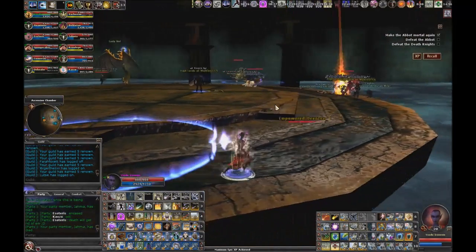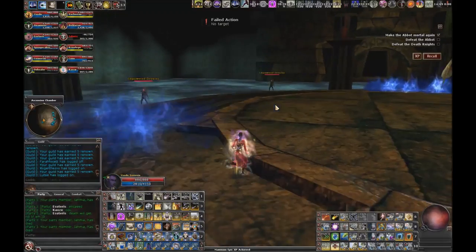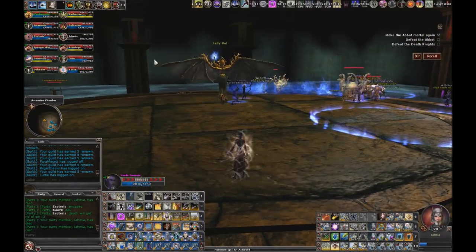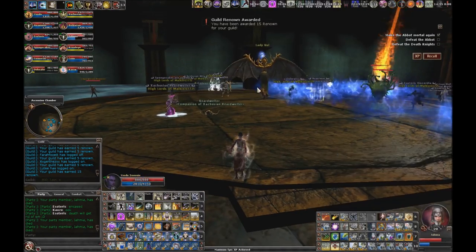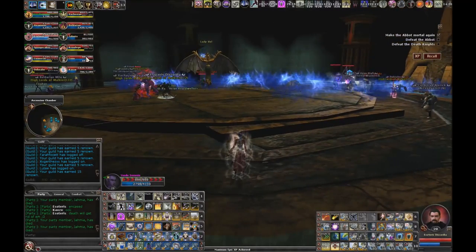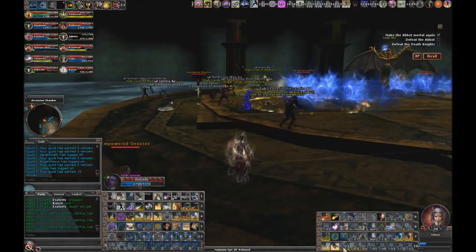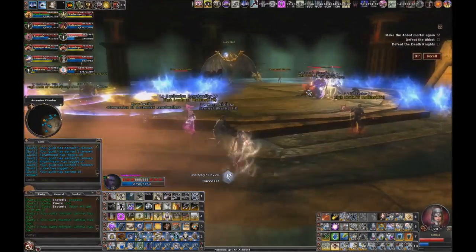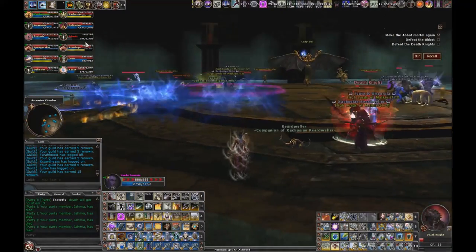Bring the death knights together so the AOEs can affect them all. If you die, go to the center for a raise - if you're in the center everybody else can reach you no matter where they are on the platform. Always go to center if you need a raise. Once the death knights are killed, Lady Vol does a pounce attack with waves that emanate from her in the center - she jumps up in the air and it does a lot of damage with an insta-kill effect. You need death block, not just death ward, because death ward gets dispelled by the beholders.